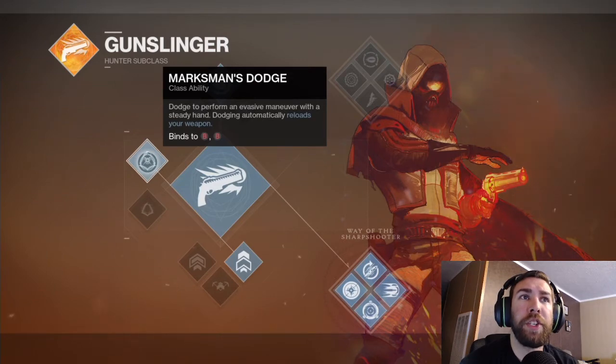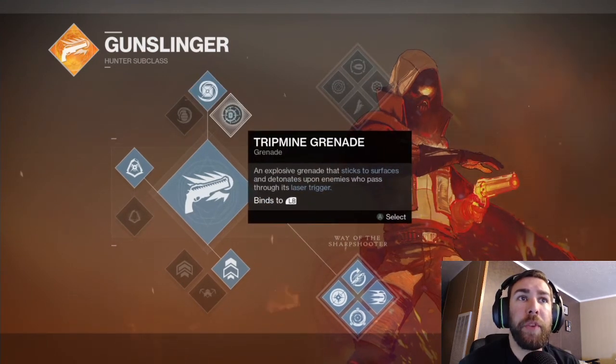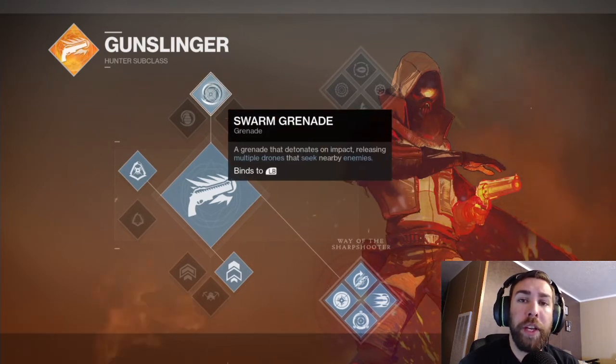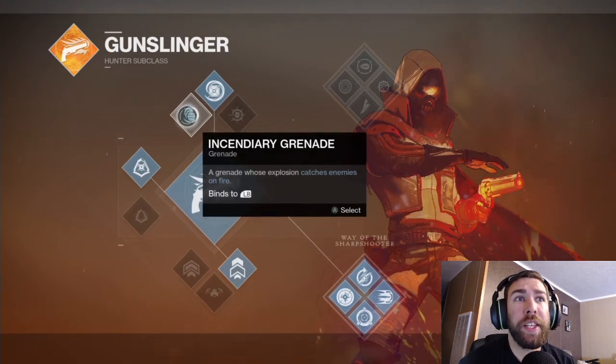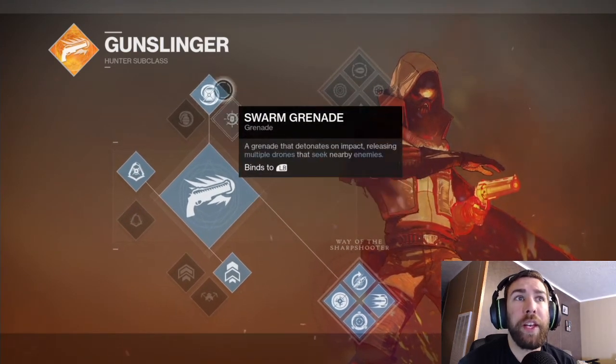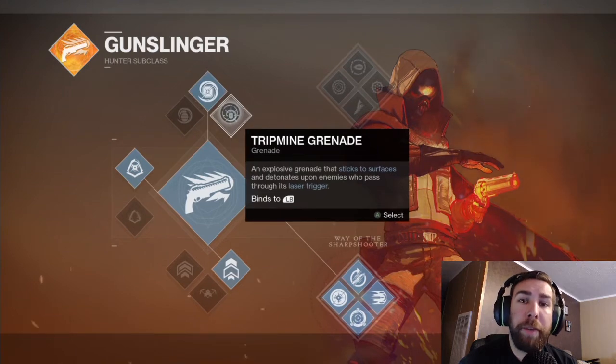Up here we've got the same three grenades. You've got Tripmine Grenade — a laser trap. You've got Swarm Grenade, which is a little bit more effective and deadly this time around. And Incendiary Grenade, whose explosion catches enemies on fire. I haven't really played around with the Incendiary Grenade much. The Swarm Grenade in this game is definitely where it's at for PvE, but I'll take a look at the Tripmine Grenade for PvP.